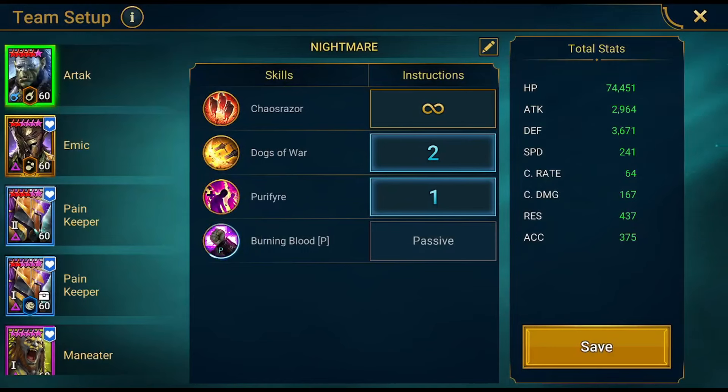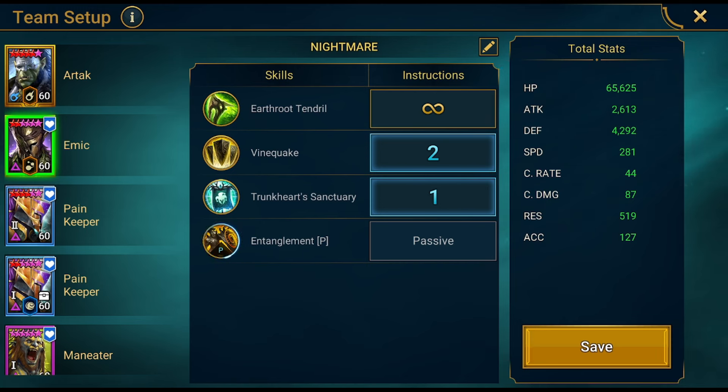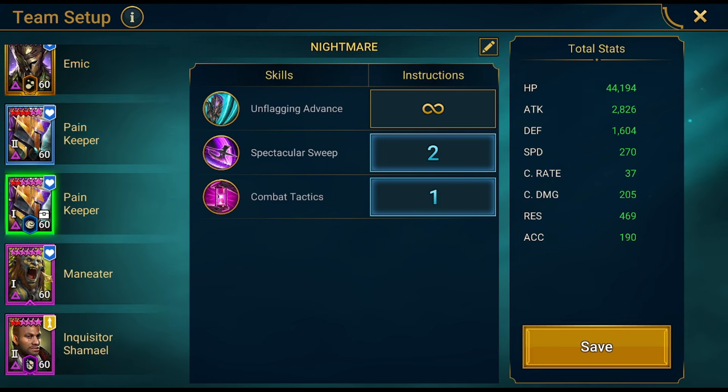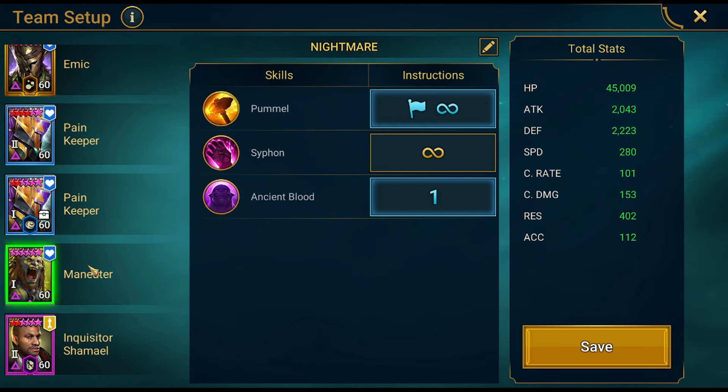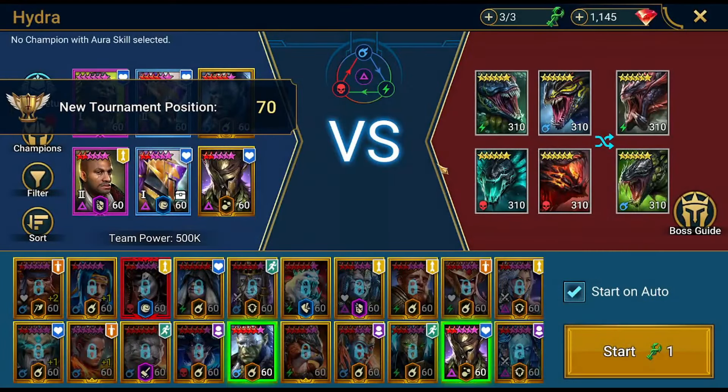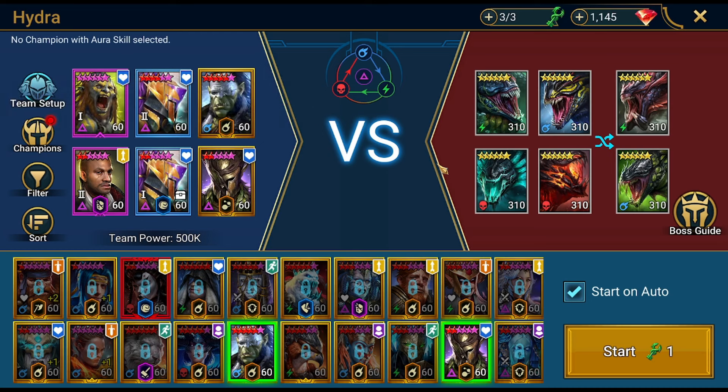So the team is: Artak, Amic, Pain Keeper number one, Pain Keeper number two, Man Eater, and Shamael. And I'm using the RSL Helper — the new Hydra feature that lets you repeat your run until it hits a certain damage threshold. When you put in 50 million, it will stop at 50 million.